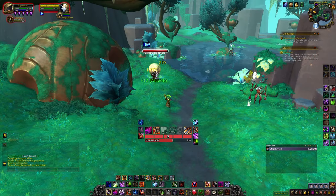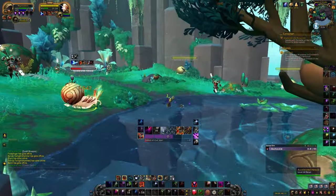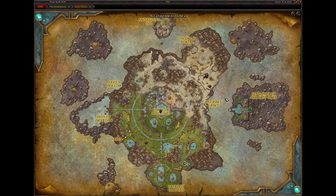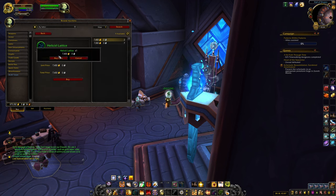To get the Helicid Lattice, you will need to kill snails in Zereth Mortis until one drops. The drop rate's pretty low, so it may require a bit of grinding. Most of the snails spawn around here — just keep going and eventually one will drop. Alternatively, you can just buy one in the auction house.